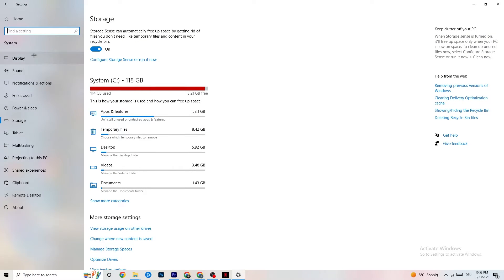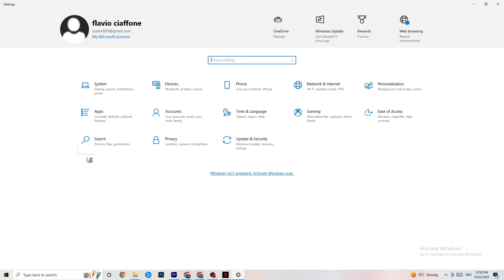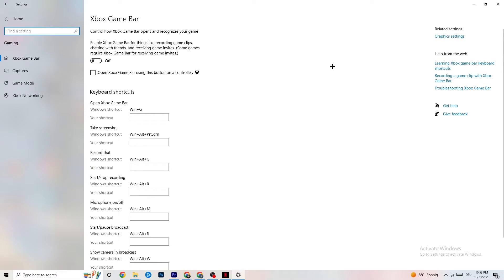Once finished with that, go back to the main Settings and click on Gaming. Navigate to Xbox Game Bar and turn it off. The Xbox Game Bar consumes a lot of performance, and on a low-end PC it can cause your game to not launch or to crash. Keep it turned off.